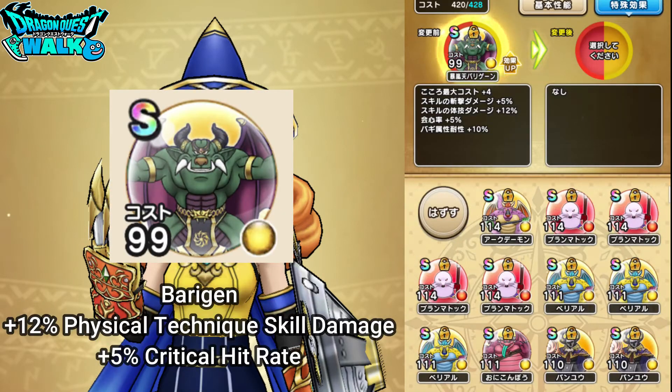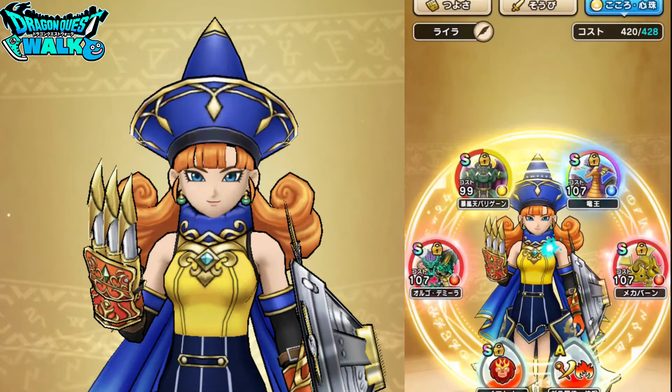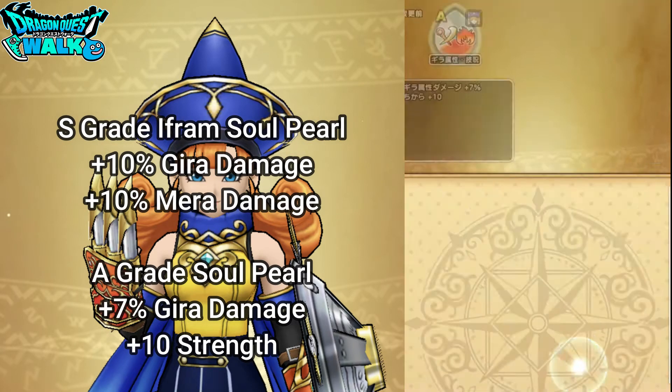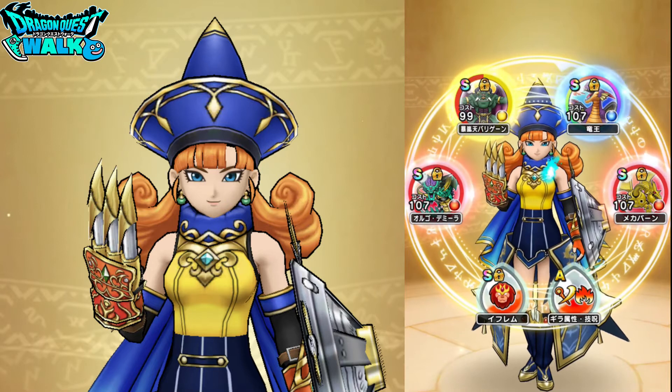For Body Gain: plus 12% to physical technique damage and plus 5% to my critical hit rate. Then for Dragonlord: plus 10% to physical technique damage and plus 5% to Gita damage. Then for the soul pearls, I'm going to have an S-grade Ifram soul for plus 10% to Gita damage, and another soul for plus 7% to Gita damage and plus 10% to strength. I think this is going to work out pretty well.